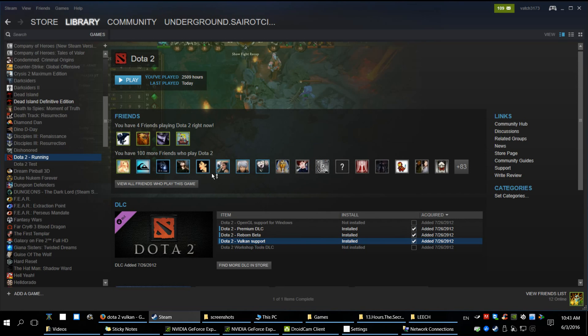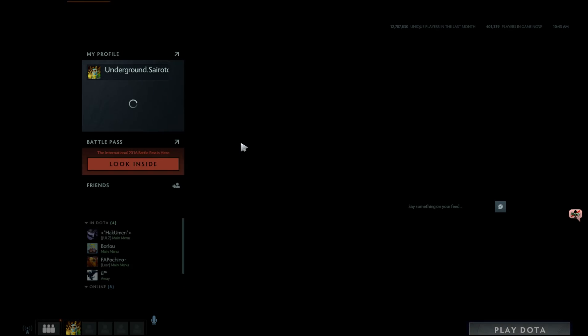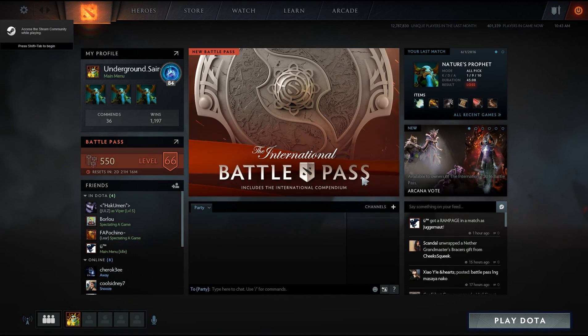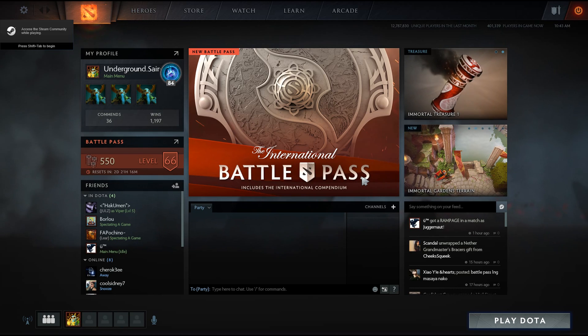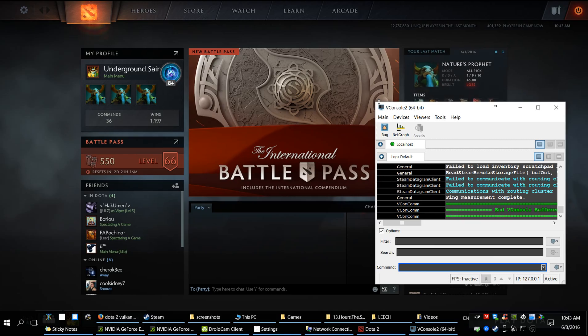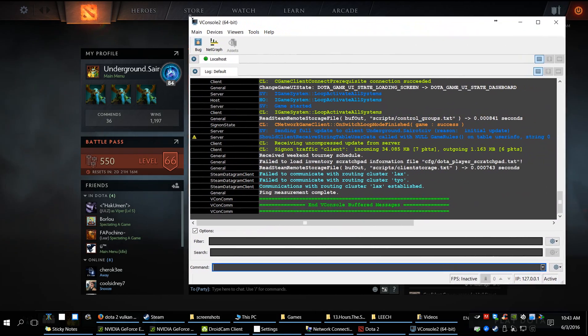Now run the game to see if it's installed and running properly. Press the console button — it will be replaced with the Vulkan console, which will open a separate window like this.